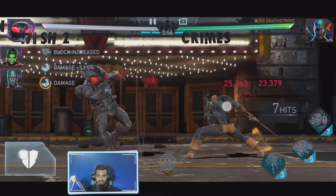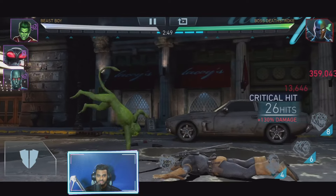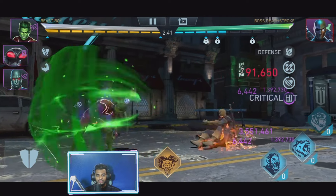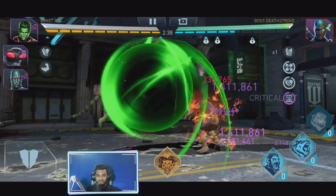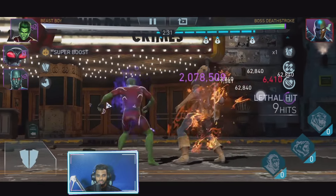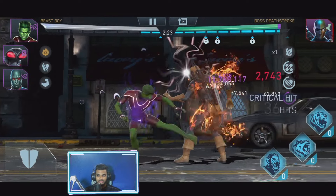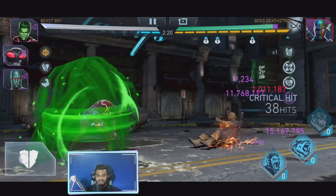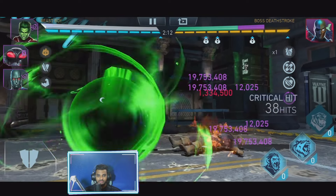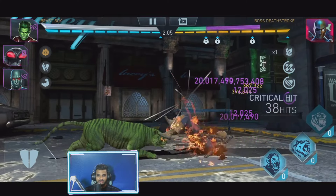Okay, there we go - and the damage starts now. I really love this team because it helps you to trigger Zatanna's puppets so quickly, and it doesn't go away that easily. And that's the super move - I did it in the first 30 seconds because I didn't want to waste time. 38 hits, that's not bad at all. Let's see how much the damage will increase. Could have gone more than 20 mil if it did 40 hits, but I guess that's enough. Look at the serious damage we are doing right now.